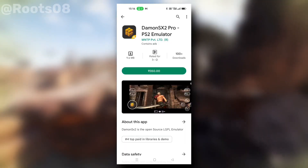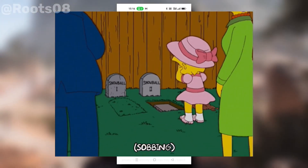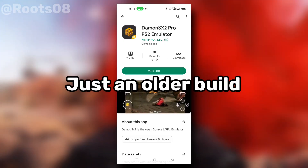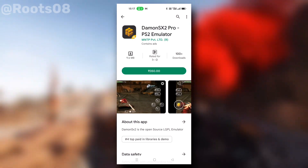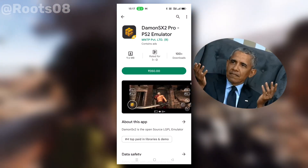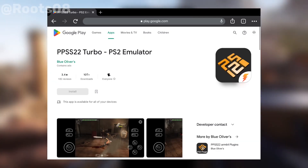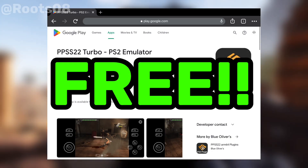Recently, Daemon SX2 Pro emulator got released, which is a complete rip-off of EtherSX2 — basically an older build of EtherSX2 available on the Google Play Store for just four dollars. And now we have another one joining the party: PPSS 22 Turbo.